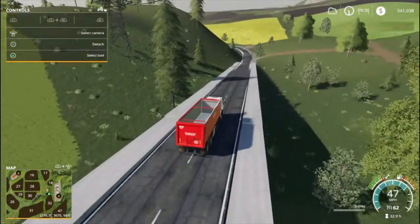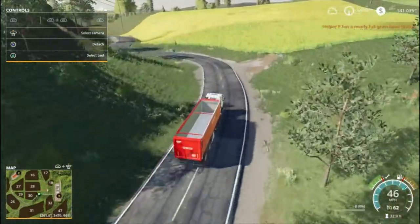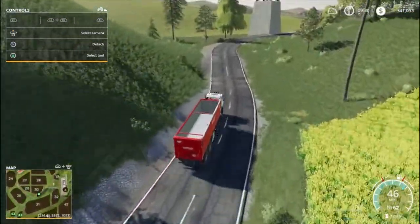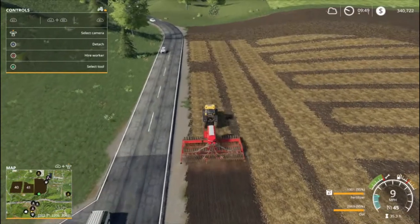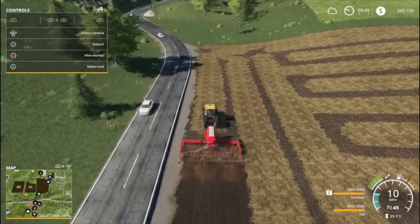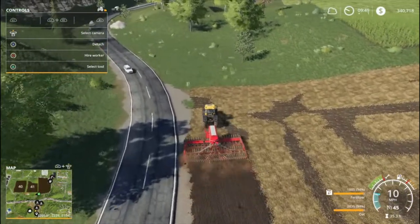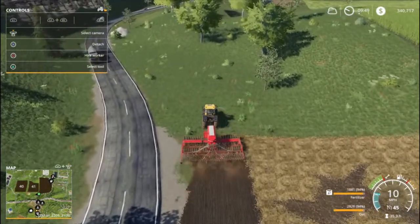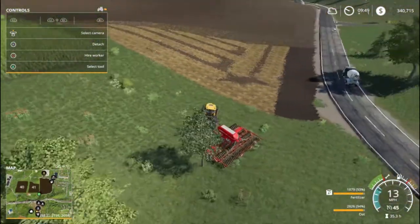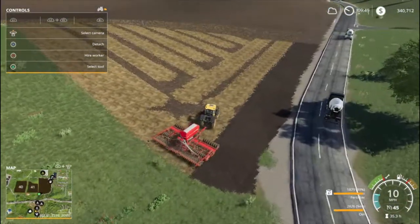Alright, we need to go check on the worker - I do not believe they're doing very well. Well, they're nearly full! I did not think they would be doing that well - I figured they would have already stopped since it was at a funky angle. Either way, neither here nor there, let's get her done. So I figured we might as well start putting some crops in the ground where we've already harvested - there's no sense in sitting by and waiting for a helper to do their job. I went ahead and went with oats.